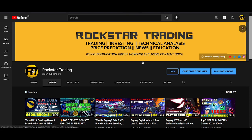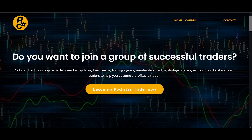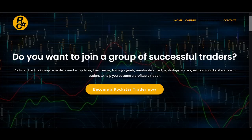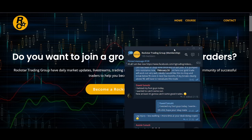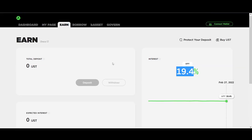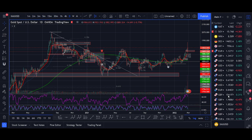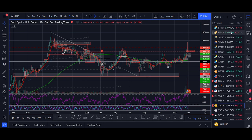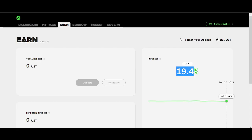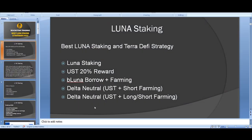You can try the Rockstar Trading Group for less than $30 for a month to see if it's for you. We do live streams three to four times a week, there's a Telegram group discussing strategies, Axie Infinity, PegaXY, and high-risk degen DeFi plays. But Luna is a lot safer — a high-standard, gold-standard project. Thanks for watching, hit that like button, subscribe, and turn on notifications. Go Luna!